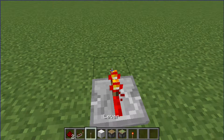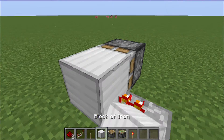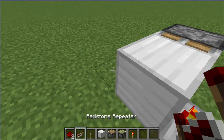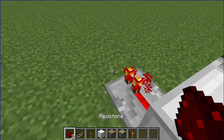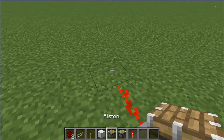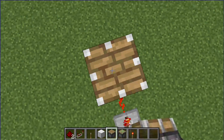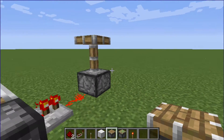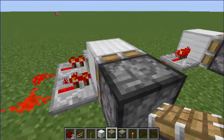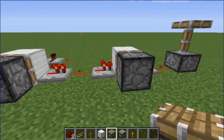Throw another repeater here, another sticky piston, another block of iron on top of that, another repeater, another wire. And for the sake of argument, we'll throw a piston — the piston being what our outcome we want to be. In the electrical world, this would probably be a lamp or a light source or something. As you can see, the charge is here going all the way through it, and that's fine.